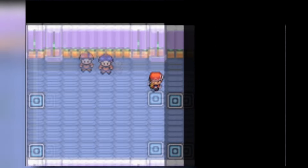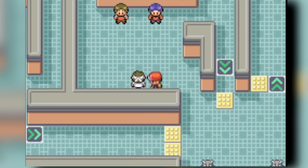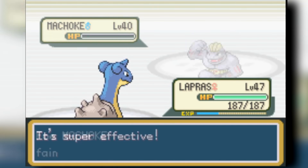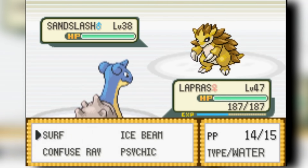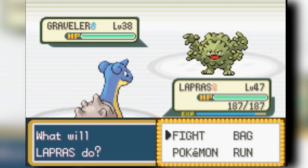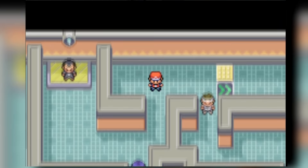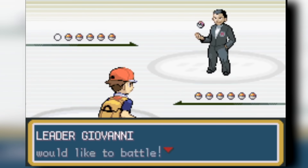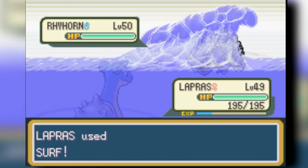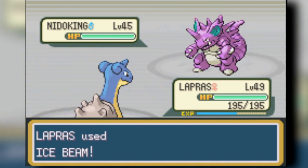We have a full, stacked team now. Lapras is one of the strongest things I've seen — it demolishes everything from the gym trainers, getting free XP. I'm actually running out of PP and fighting Giovanni with only 4 PP on Surf, which is funny. Lapras destroys Giovanni easily anyway — two Surfs down Rhyhorn, Ice Beam knocks out Nidoqueen and Nidoking. Dugtrio comes out and I Ice Beam that too. We're done with the gym trainers.